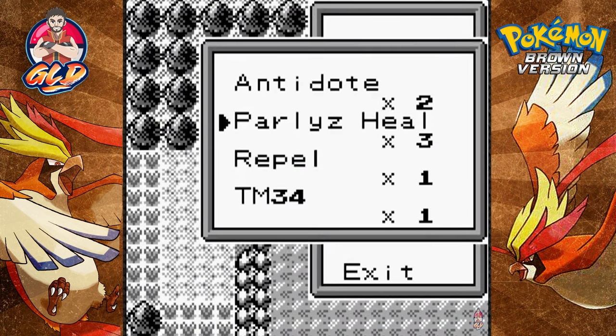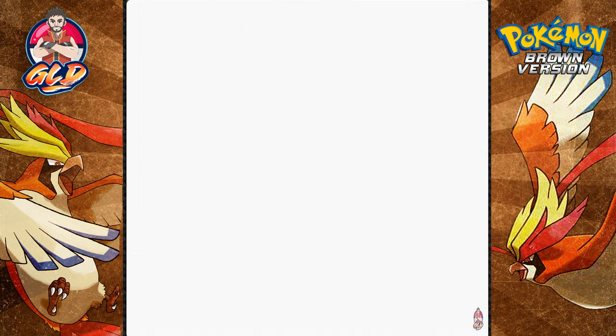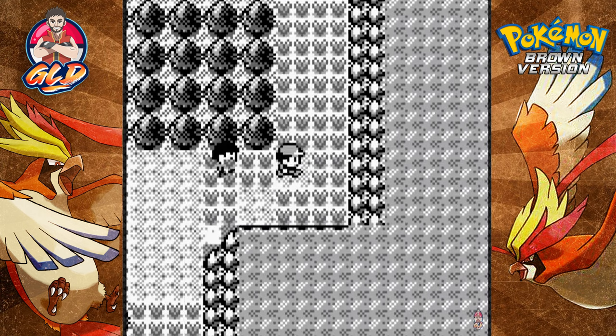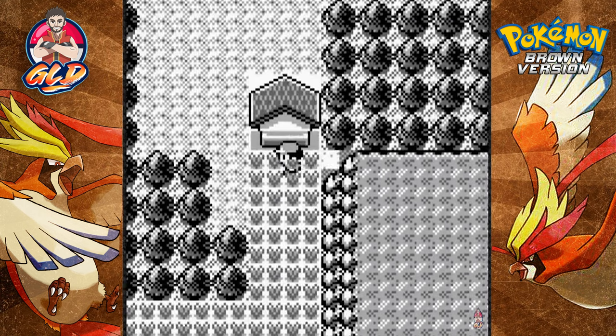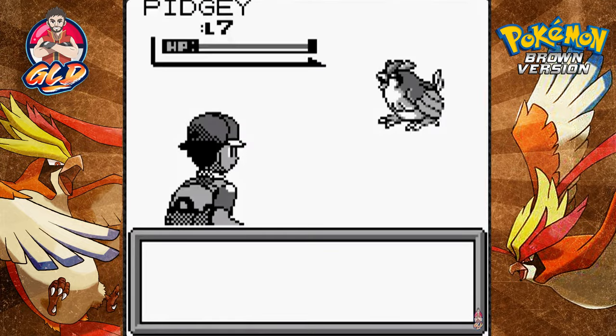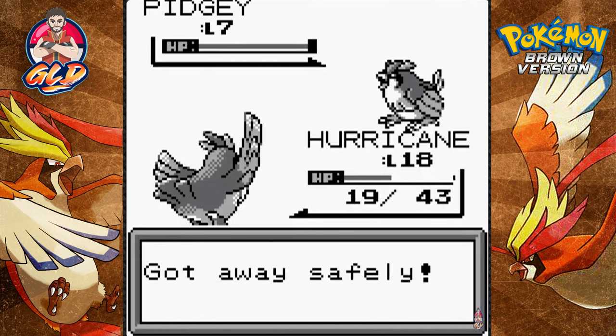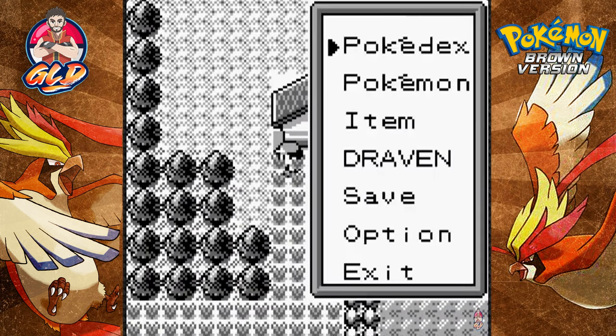Goodbye Nidoran male - we are victorious again. Since we're now poisoned, let's use an antidote on Bruce Lee. Let's see what we can find upstairs - there's a house and another Pokemon encounter.